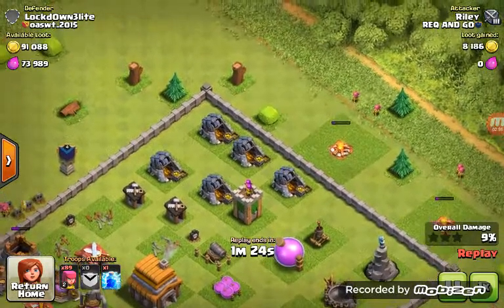I never knew level seven was the max for the balloon — I thought it was like six. Because when I requested and got level six balloons, you know how level six balloons have like the death skull on them.